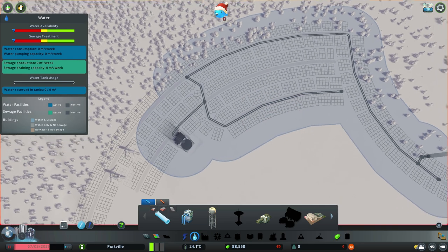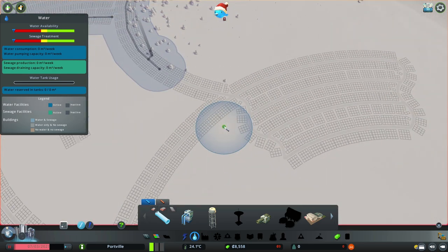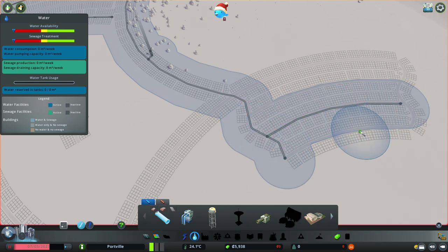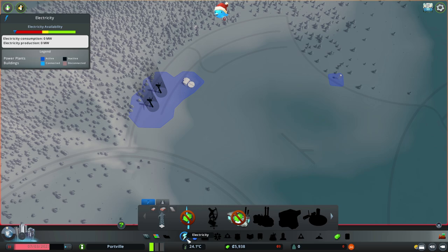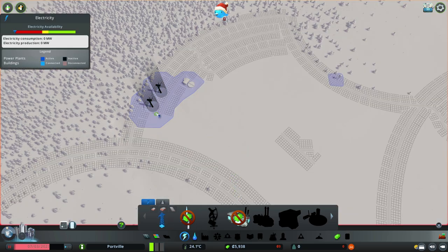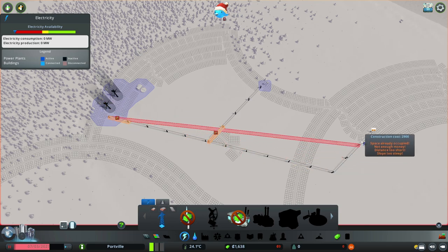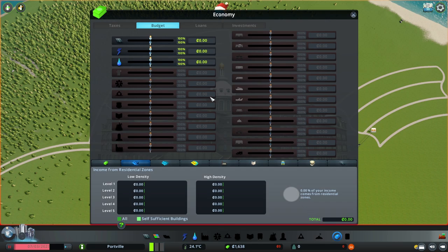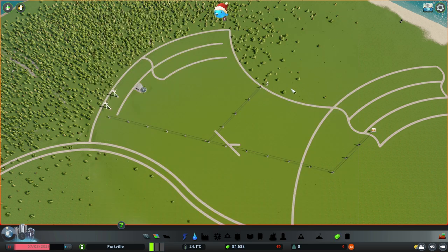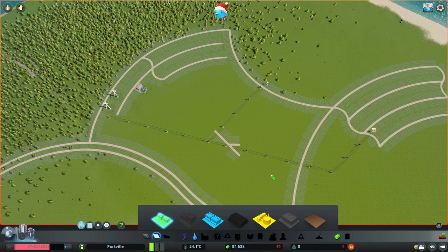That's enough to provide water to the entire industrial sector. Now let's do the same for the residential district. We're pretty much covered for water, but now we need power lines and we're running low on money, so I'll make the segments as short as possible. Before zoning the first residential and industrial areas, I want to go to the budget panel and decrease the budget of everything to 50%, because we won't be needing everything running at full capacity with a starting city — and that will help us save more money.